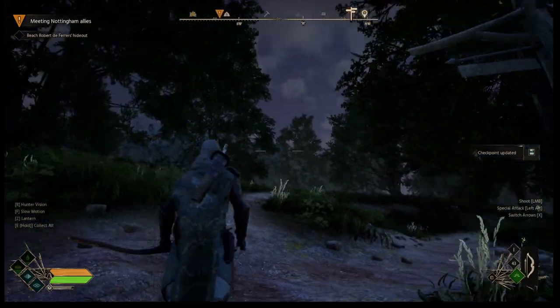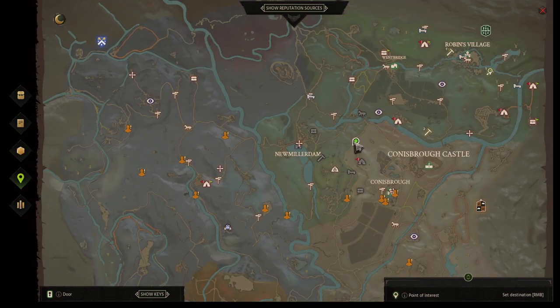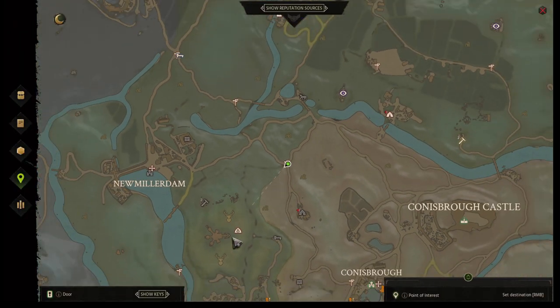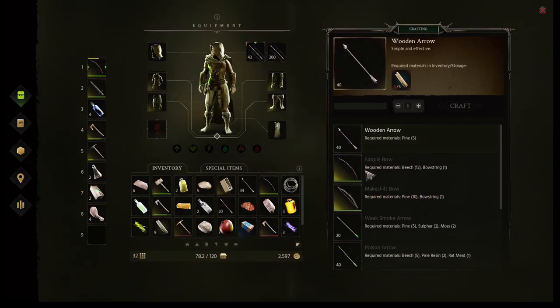Let me show you where to get the birch. I'm at the signpost right here on the map. We're west of Connisboro Castle, and east of the Nine Lady Stone Circle is where we want to go. I'm just north of there now on that signpost.